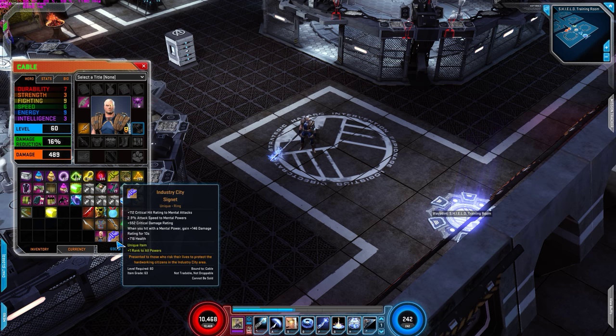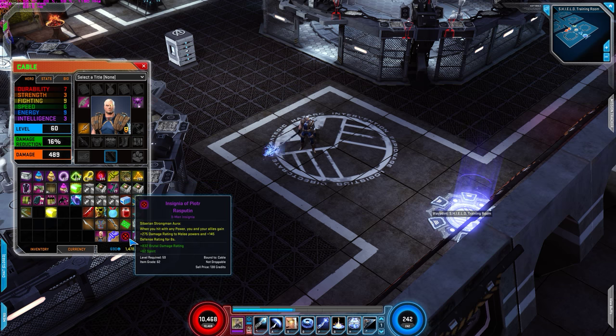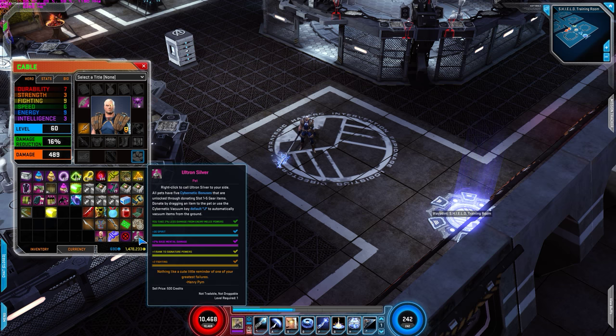For the Ring, I use Industrial City Ring which is for mental attacks and mental powers because Cable is a mental character. For Insignia, I use Insignia of Patroler Rasputin — I can't pronounce it correctly — but I use it because it gives you 1,275 damage rating to melee powers and 145 defense rating when you hit with any power, plus brutal damage rating and spirit. For the pet, it gives me less damage from enemy melee powers, plus 30 spirit, plus 2% base mental damage, plus 1 to signature powers, and plus 2 fighting.